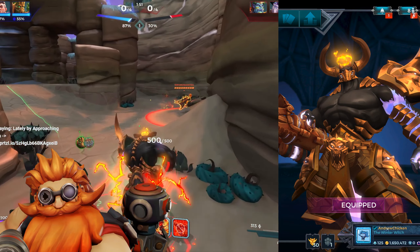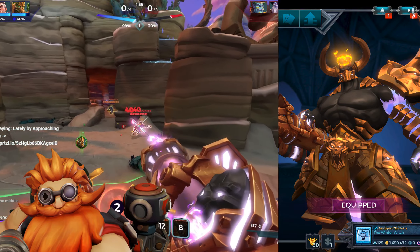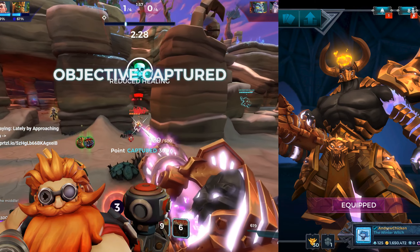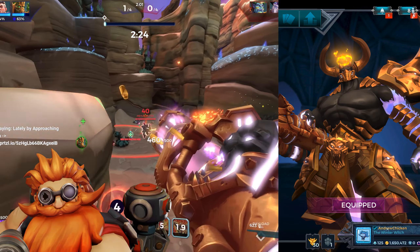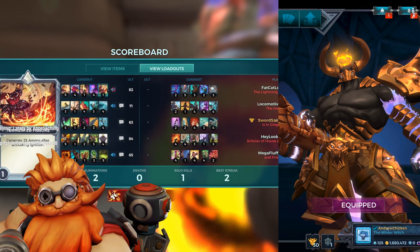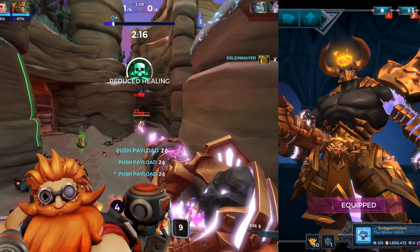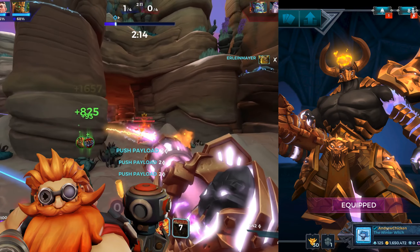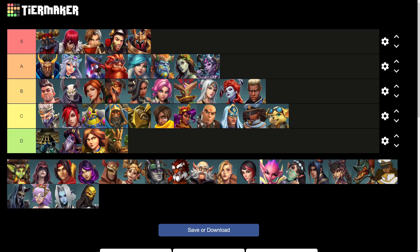Now this is quite possibly the most badass gold skin in all of Paladins. Raum already has a strong start due to being a jacked abyssal demon, but Evil Mojo really knocked it out of the park when designing this skin. He has the addition of a halo from his limited skin, and his arm and tail are glowing with white-purple energy. Raum has one of the best gold skins in Paladins, and tops off the S tier with his outstanding drip.